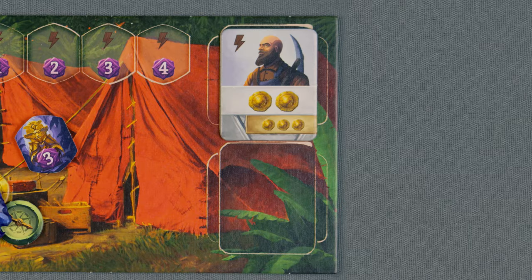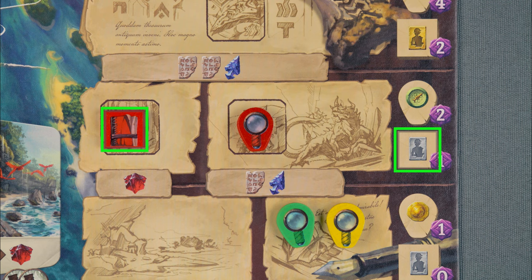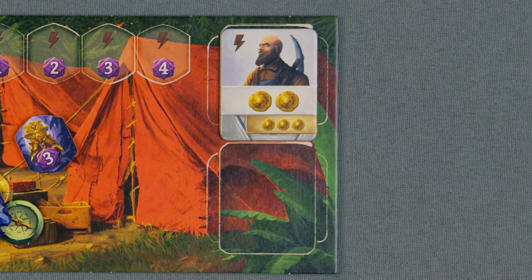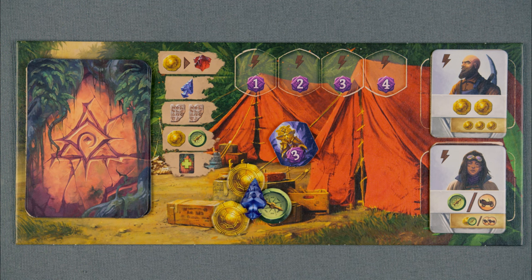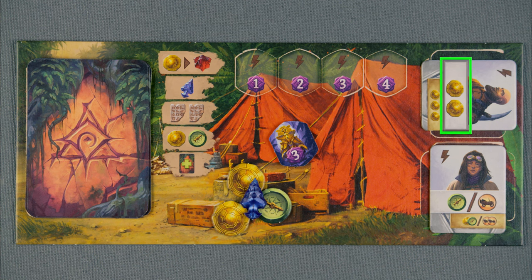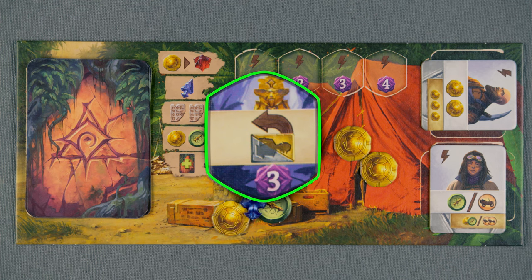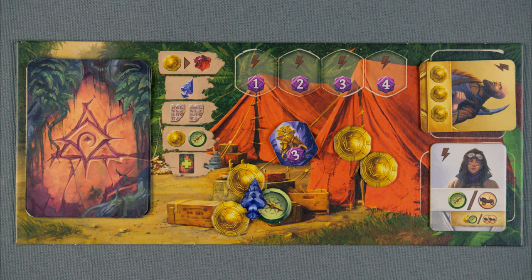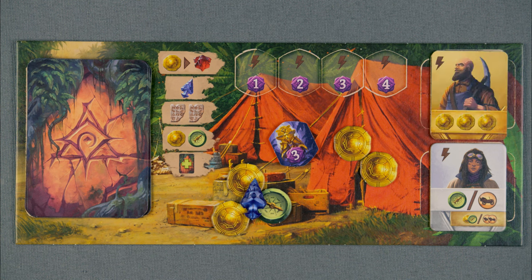Assistance: You can recruit assistants as you move your notebook up the research track. When recruiting an assistant, choose a face-up tile from one of the three stacks and place it on an available spot on your player board. On your turn, you may exhaust an assistant to use its effect. Once exhausted, it can't be used again until the next round unless another effect refreshes it. If you upgrade an assistant, flip it to its gold side — it's automatically refreshed even if the silver side was already exhausted.